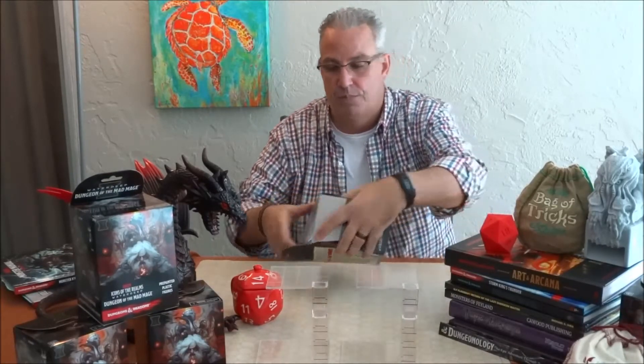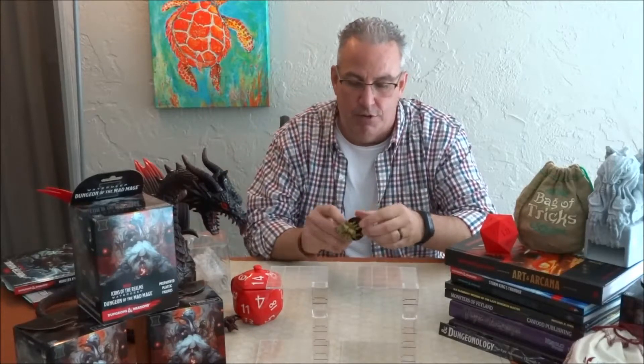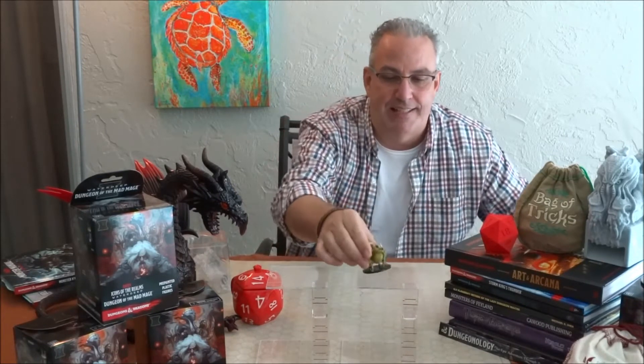So the first box is a Muriel — sort of a weird scorpion-type dude holding a sword, with a lot of little chitinous-type legs. Let's see what additional information we can find on this guy.